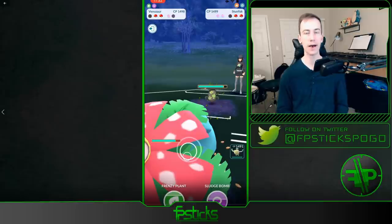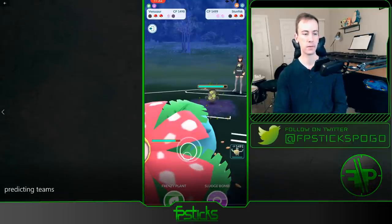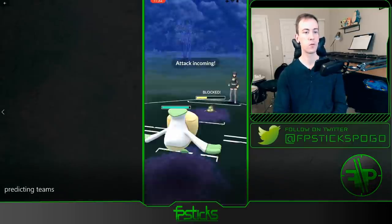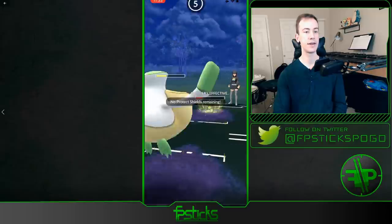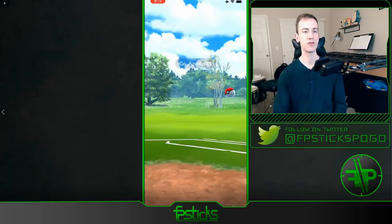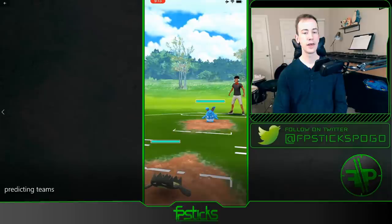I bring out my Venusaur and they ended up having a Stunfisk in the back — that definitely took me by surprise. It doesn't provide additional coverage against some of Defense Deoxys's worst matchups. This is an example of a team comp that took me by surprise — they just threw three very strong, bulky Pokemon together, and it ended up working out for them. A prime example of a backline that I did not anticipate.